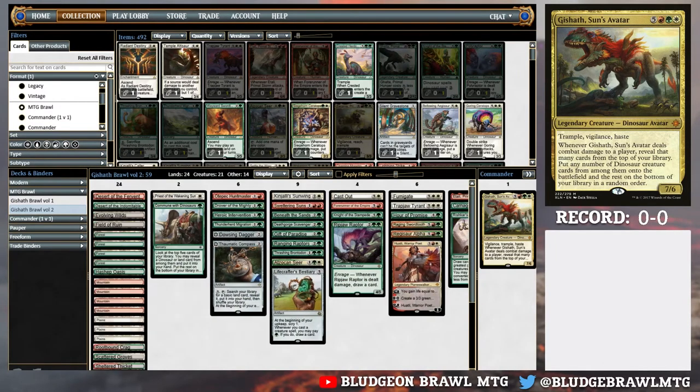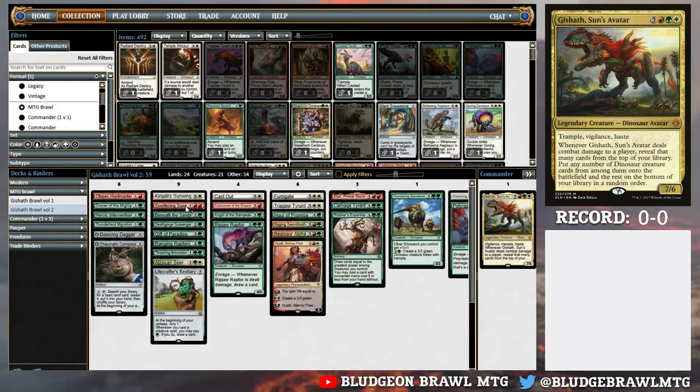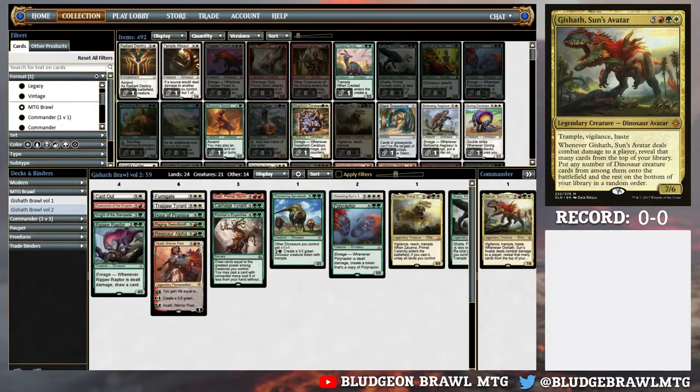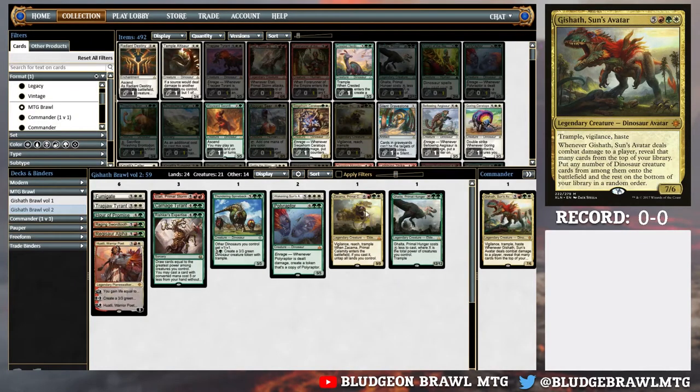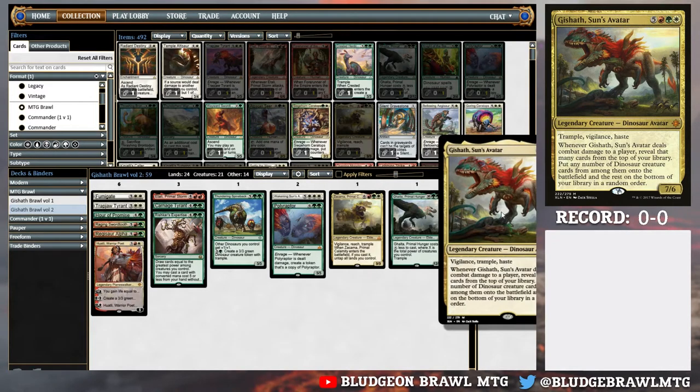Cards of note that have been super good so far: Lifecrafter's Bestiary has been really nice. Sweltering Suns has actually done a lot - a three-mana board wipe has been super useful, especially when I'm trying to clear the board before playing Gishath or Zakama. And speaking of Zakama, Zakama has been absolutely nuts in this deck. A lot of the times I will wait, play Zakama first, then with the free mana up, play Gishath and get in some really nasty beats.